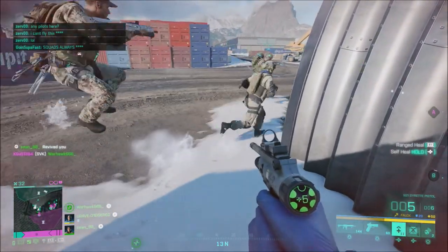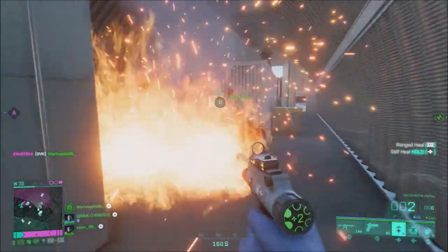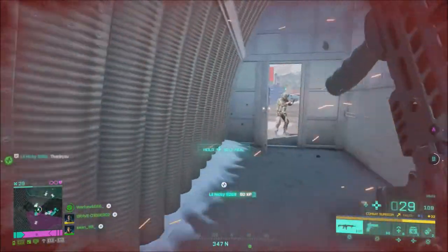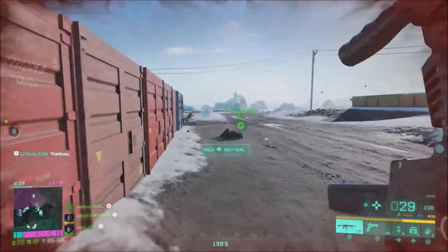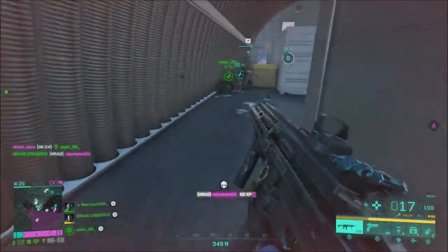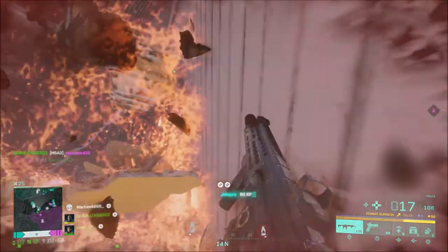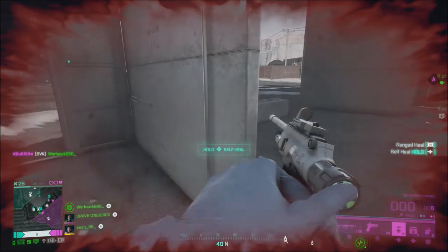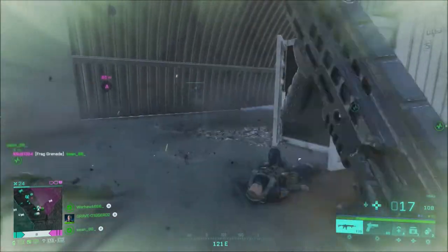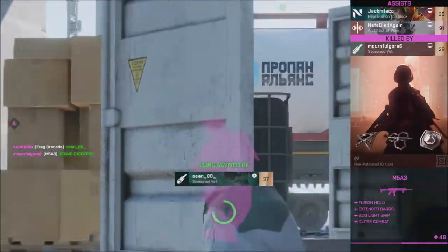For weapons, they removed the bounce from underbarrel grenades. The 40mm AP grenade now properly damages vehicles. They fixed some weapons displaying wrong ammo counts. The DXR-1 and the NTW-50 bolt-action rifle reload animations have been increased by 0.2 seconds. They adjusted the dispersion values of most weapons, resulting in faster dispersion decrease when tap firing or doing short bursts. Also adjusted dispersion increase — it now takes slightly longer for weapons to become overly inaccurate. They also adjusted recoil values to prevent overall aggressive recoil jumps for the AK-24, the LC-MG, the PKP-BP, the SFAR, and the PP-29.